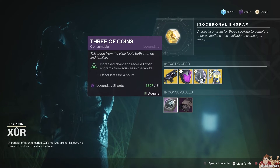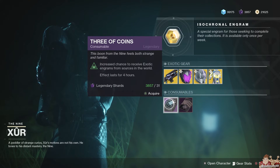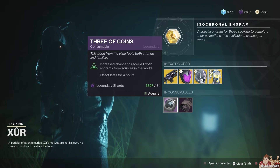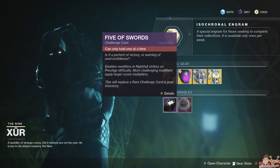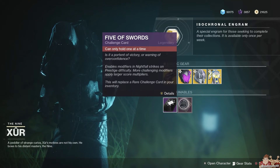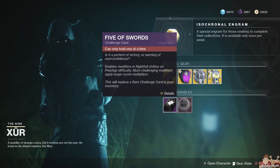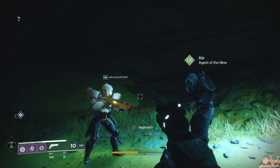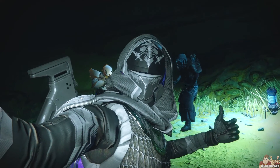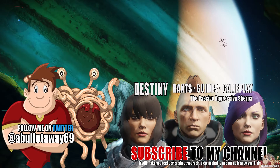Moving on to the consumables: we have the Three of Coins — increased chance to receive exotic engrams from sources in the world, effects last four hours, and it will set you back 31 Legendary Shards. Then we have the Five of Swords: enables modifiers in Nightfall strikes on Prestige difficulty — more challenging modifiers apply larger score multipliers. This will replace a rare Challenge Card in your inventory. If you're going to solo Nightfall, I suggest setting it to the base settings, pick a burn you like and the heavy weapon mod, and you are good to go. And that's it for Xur this week.